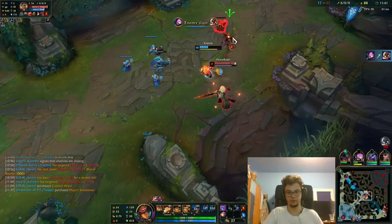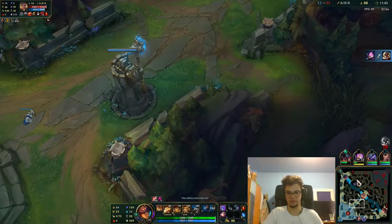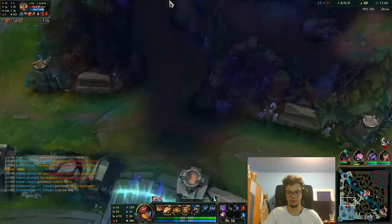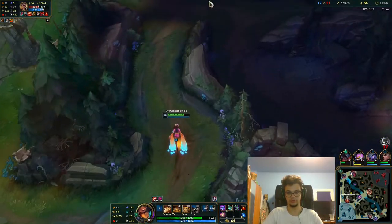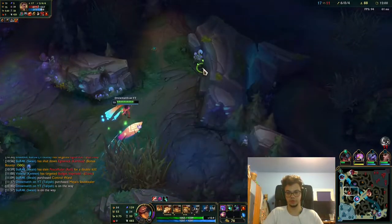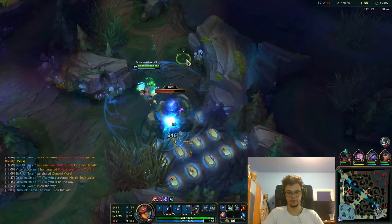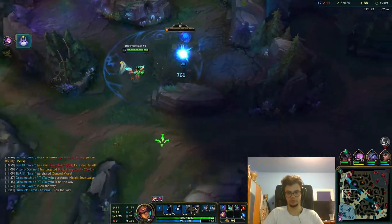I'll go top and then instantly get Mejai's. I know I'll stack it because I'm very far ahead. Considering 5 kills are on Rell, I'm in a good spot where I can get more kills and go top to stack my Mejai's. I need to recall — I need you with HP. I also need to start looking for Drakes. Samira is dead. My ADC came back into the game — that's great.